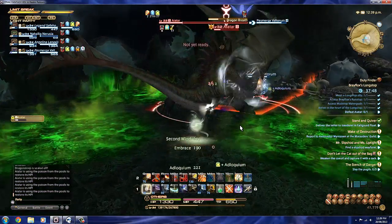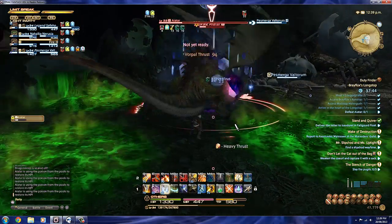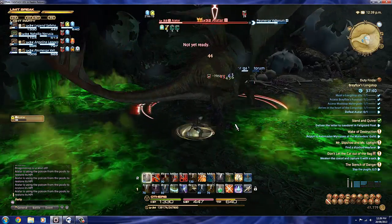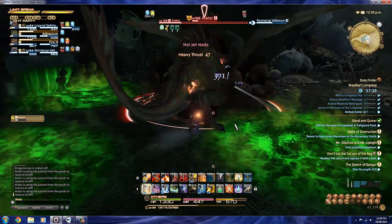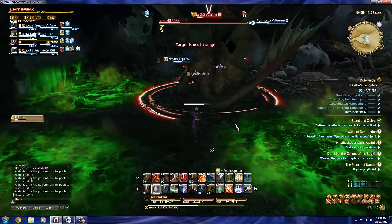We've got Scala on heals. I believe that is a paladin tank with this shield there, and I have forgotten what the other DPS is — it's some sort of caster, I believe. This is about when I should be thinking of using the limit break, but I'm a little bit slow on it and someone else takes it off me.